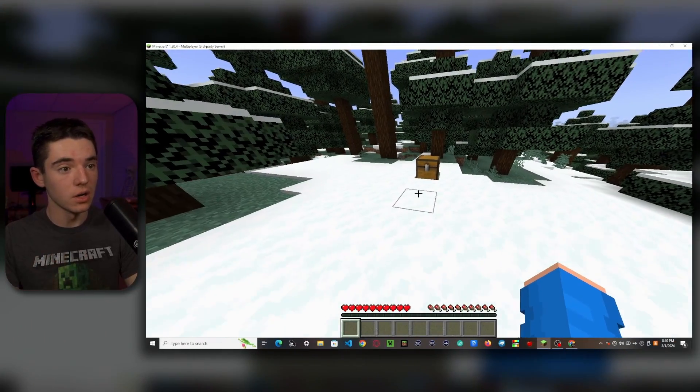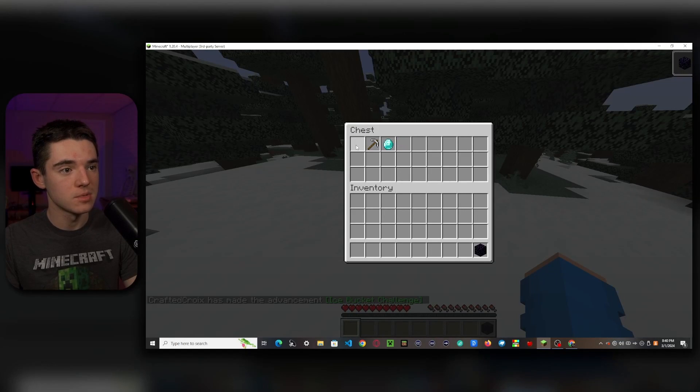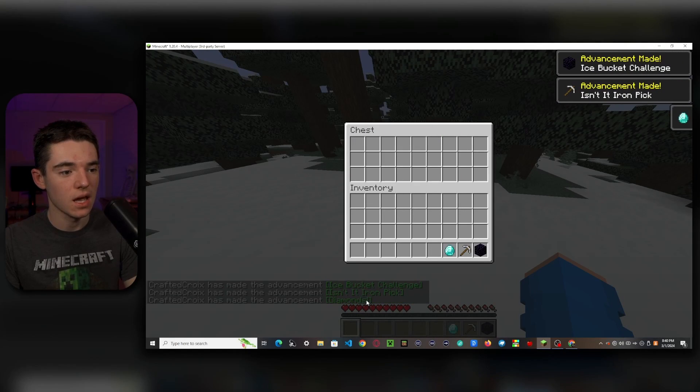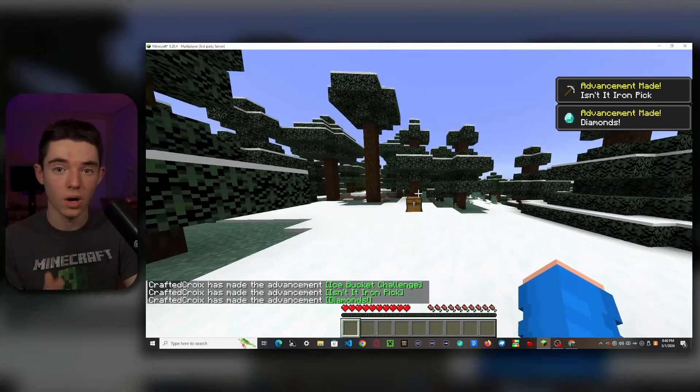So to start off, advancements are currently working on this server. If I go over here and grab the obsidian — ice bucket challenge — and grab an iron pick and diamonds, the advancements are currently working.